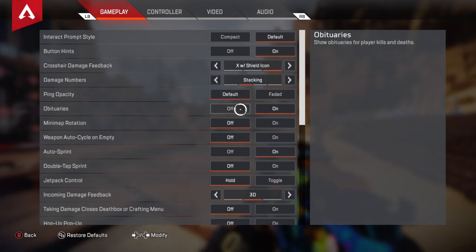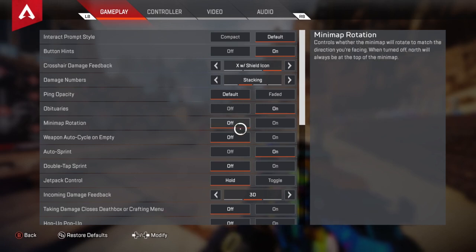Obituaries — I have that on, I just like it. Mini map rotation is very odd — I tried it for a while, and I think if I started with it I'd probably be able to use it. But to me it's just too much movement on my screen, especially if I'm trying to find enemies. My eyes are looking for movement and they'll get screwed up looking at the map instead of finding somebody hiding in the bushes.